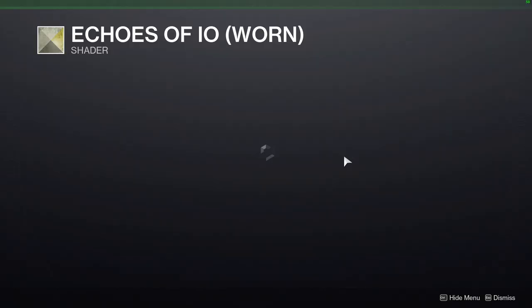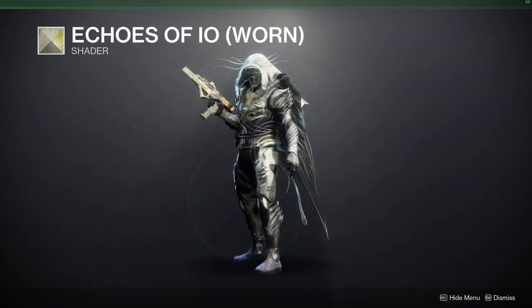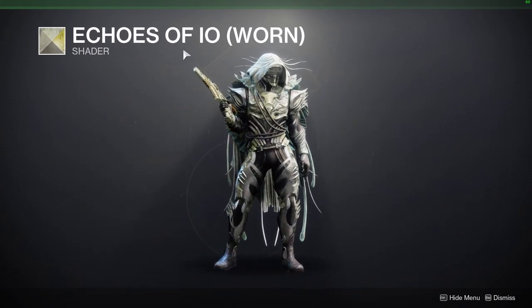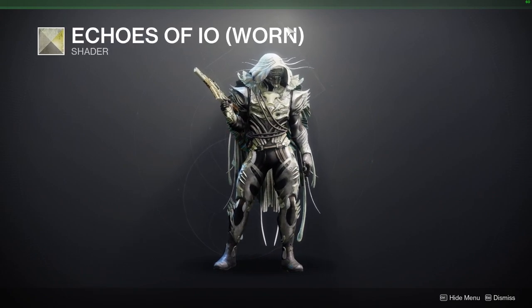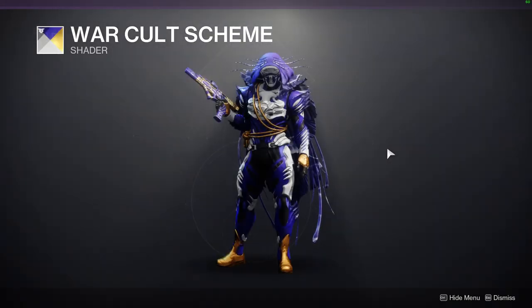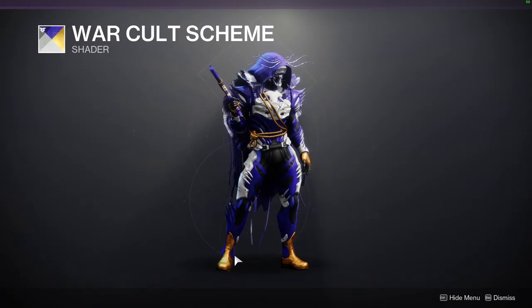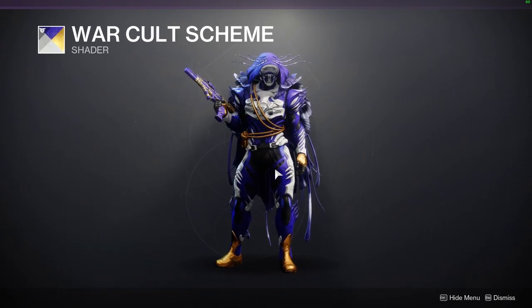We have the Echoes of Io Warn. This is a pretty good shader, and one that really hasn't been sold outside of last season, because the Echoes of Io Warn sets have never been sold, at least to my knowledge. And then last but not least, War Called Scheme, which I actually really like. This one has a really cool almost orange gold — very yellow orange gold. I really like that.